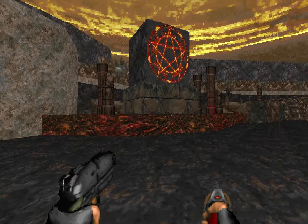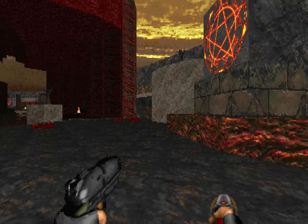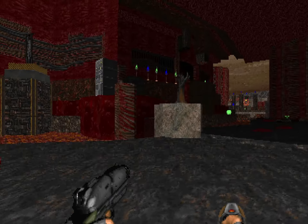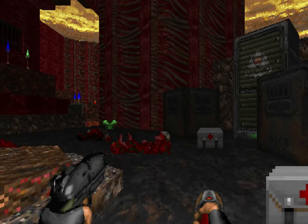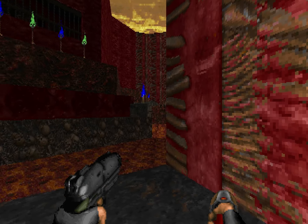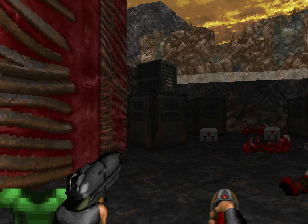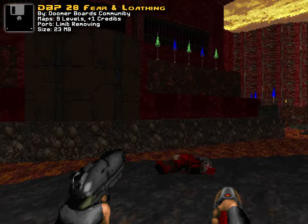I think John Carmack once said that Doom 3 is what he had originally envisioned for the original Doom. It may not be everybody's favorite installment in the franchise, but there's no denying that it had a brilliant spine-tingling atmosphere. So it raises the question: what if we took Doom 3's horror atmosphere and merged it with Doom 2's fast-paced FPS gameplay? We don't have to wonder any longer because DBP 28 Fear and Loathing does exactly that.